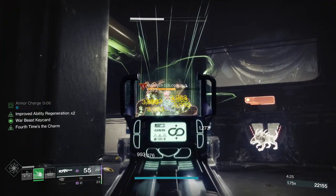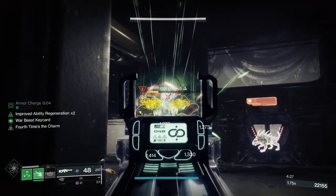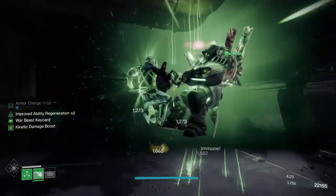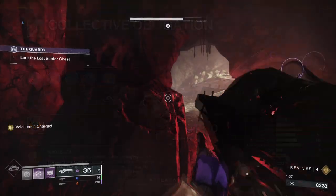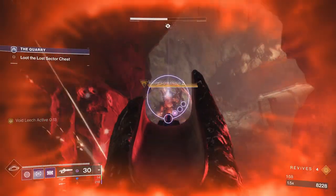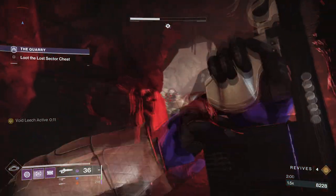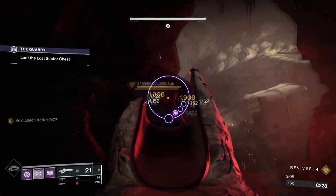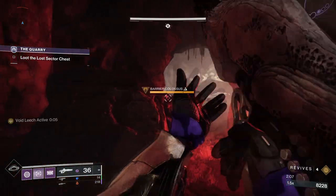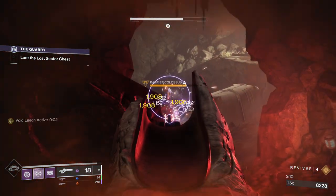That brings us to things that don't work, but should. For this list, we only have one: Collective Obligation. You are supposed to be able to leech Suppression, Weakened, and Volatile with this weapon, but when you leech Volatile, it doesn't apply Volatile Rounds to the gun. It would be really nice if it did because you could pretty much have Volatile Rounds on demand. I'm not sure if this is intended or not, but hopefully Bungie fixes it.